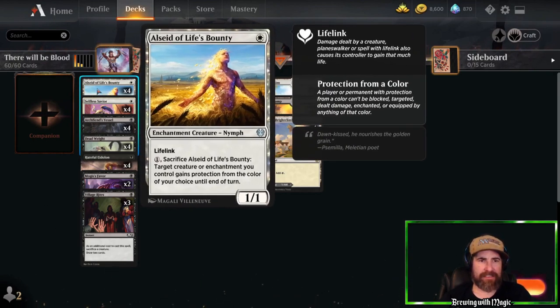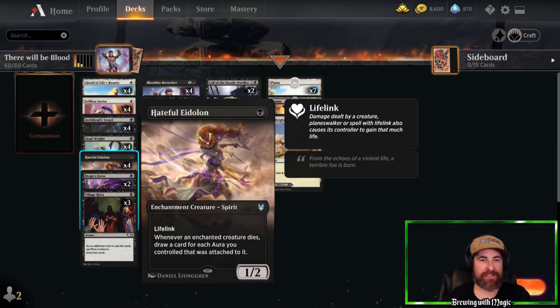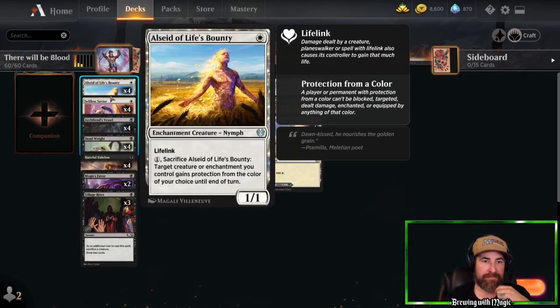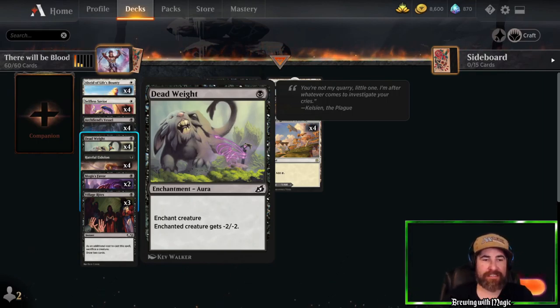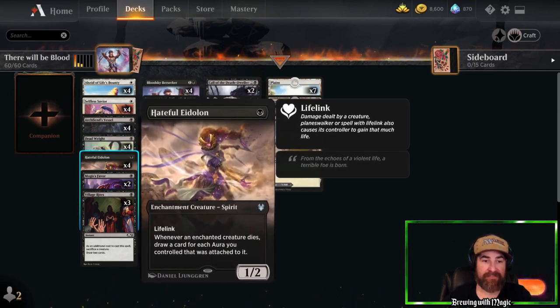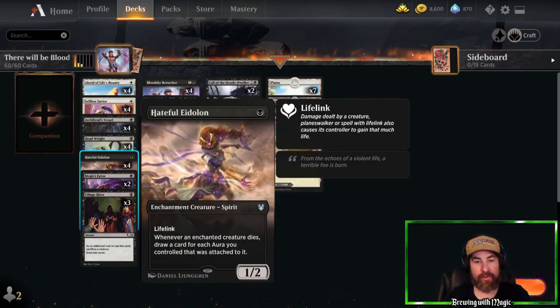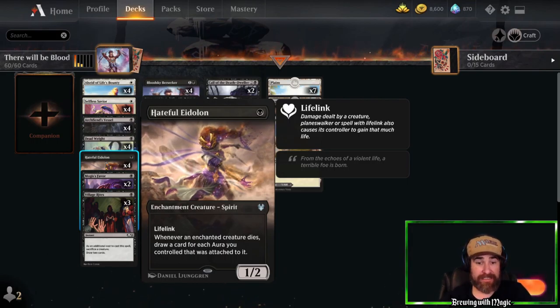First off, we have four copies of Owl Seeds of Life's Bounty and four Selfless Saviors as early game drops that also protect our other important creatures — Hateful Eidolon, Blood Sky Berserker, and Loris of the Dream Den. Then we have four copies of Arc Fiend Vessel, another amazing one-drop that we actually want to die, because we want to bring it back later and get a huge 5/5 flyer. We also have four copies of Dead Weight — it's removal, and with Hateful Eidolon we draw cards whenever an enchanted creature dies.